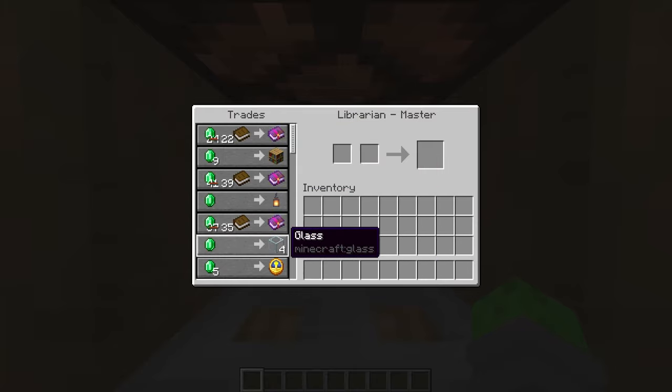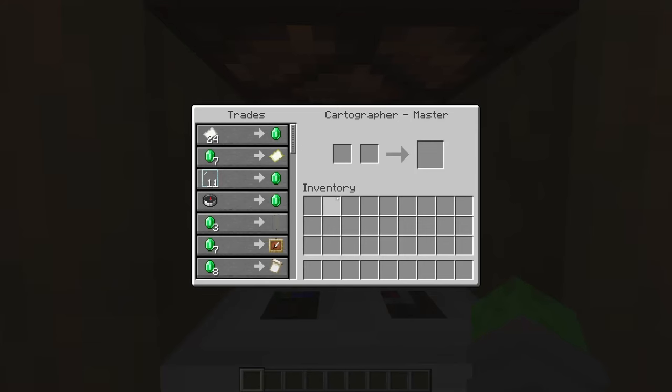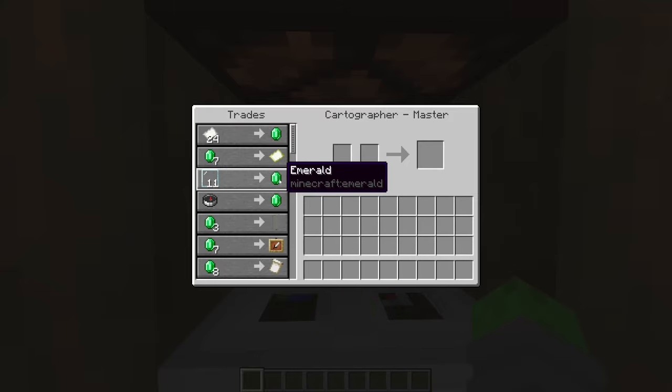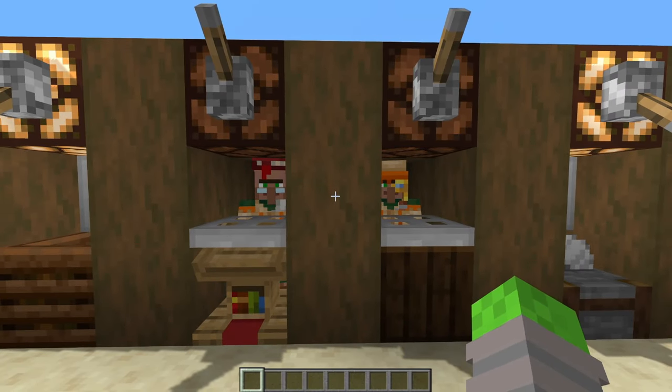This librarian is absolutely loaded with good trades. If you have a load of emeralds you can buy this guy completely out of glass, take all that glass and craft it into glass panes, then trade with the cartographer. The cartographer is our next villager and is extremely overpowered because of the glass pane trade. Heal this guy up several times to get the glass pane trade all the way down to one emerald, buy two sections of glass crafted into 16 glass panes, and turn that into 16 emeralds. These two together are just amazing.